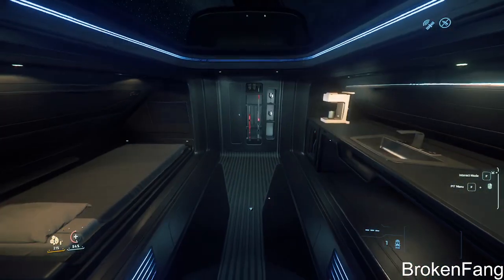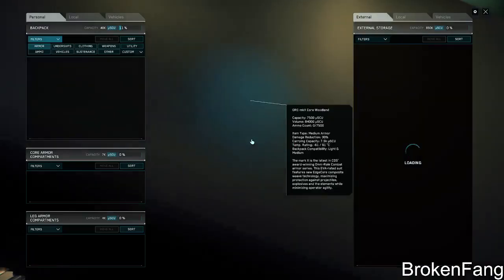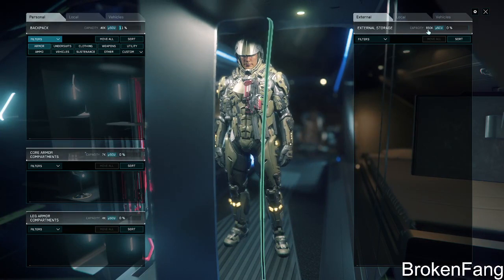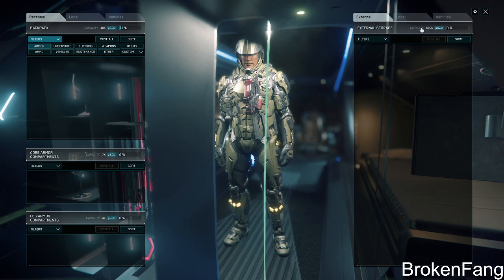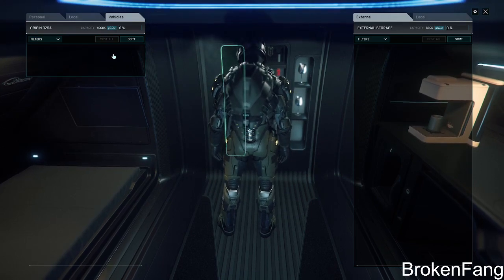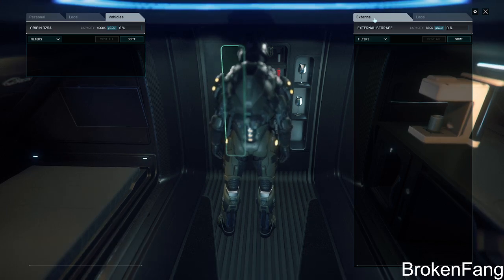One of the other things I wanted to talk about is you have this internal storage. Everybody can use it — so if you have a buddy with you, it's 650, which is still pretty decent. Anybody can use this. I can throw a bunch of ammo in there and then my buddy can take the ammo out. Whereas with vehicle storage it separates it — if I put ammo in there he can't see it, and vice versa — it creates two separate inventories. But when it says external, it's community property.